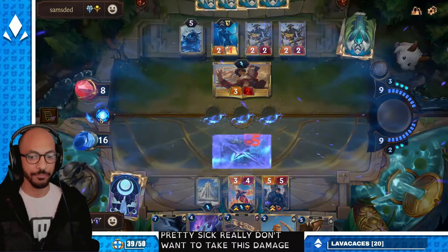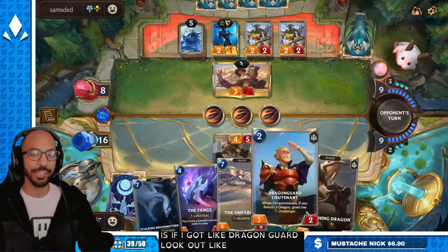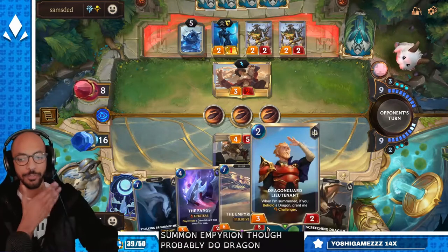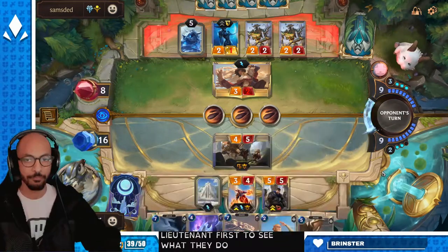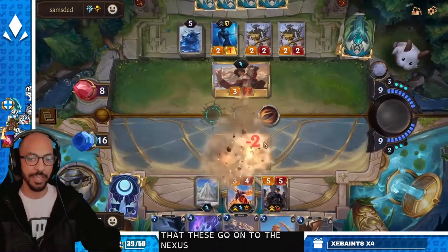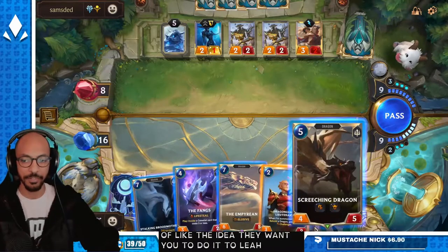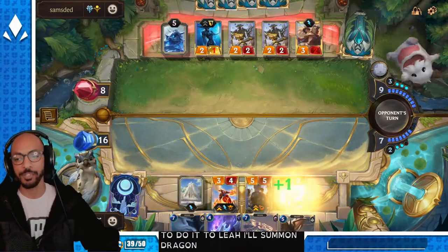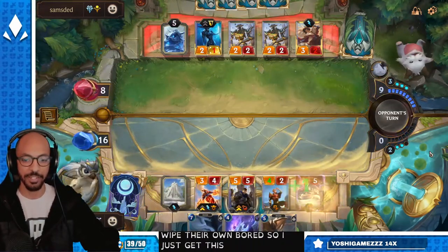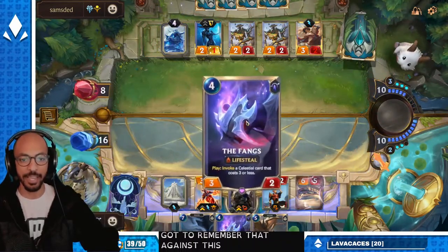Really don't want to take this damage. If I got Dragonguard Lookout the last few turns, we'd be in a much better spot. I can just summon Empyrean, though — probably do Dragonguard Lieutenant first to see what they do. They can't Avalanche; they wipe their own board. So I just get to summon all this for free. Against this deck, I can just develop for free.